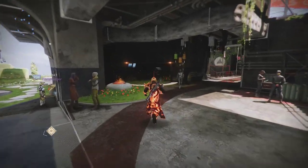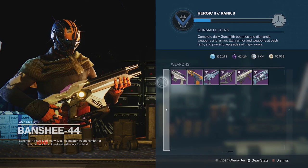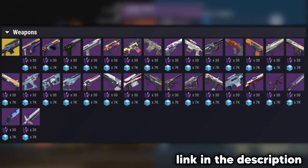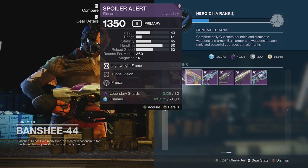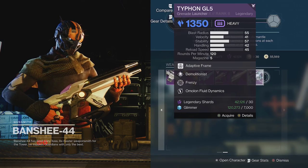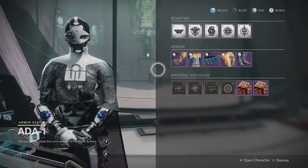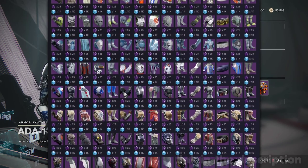Another easy way to get old weapons is from Banshee. Every week he has 6 weapons for 30 legendary shards each. These can include some newer weapons but also quite a few older ones, such as the Future War Cult weapons from Season of the Splicer and a variety of Season of the Lost gear. He does only sell weapons, but if you're looking for armor to turn into ornaments, you can check out Ada-1 in the Tower Annex. She can sell all of those armor sets, and each piece will cost 25 legendary shards.